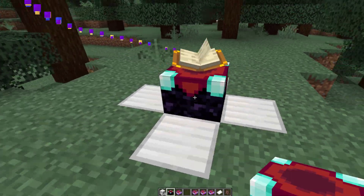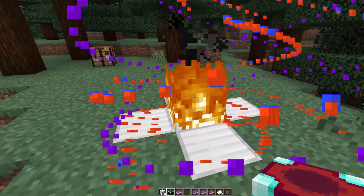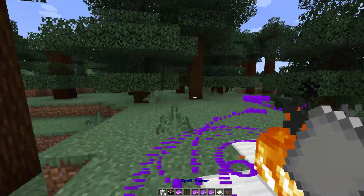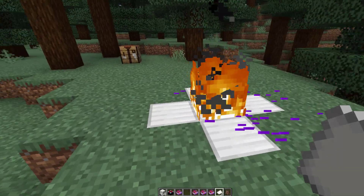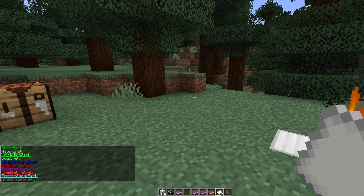In the middle of the iron cross, you want to pop down an enchantment table, and then you'll see some really cool particle effects occurring above it. It will disappear and then you'll get a piece of spell paper. This spell paper allows you to craft a ton of different spells.